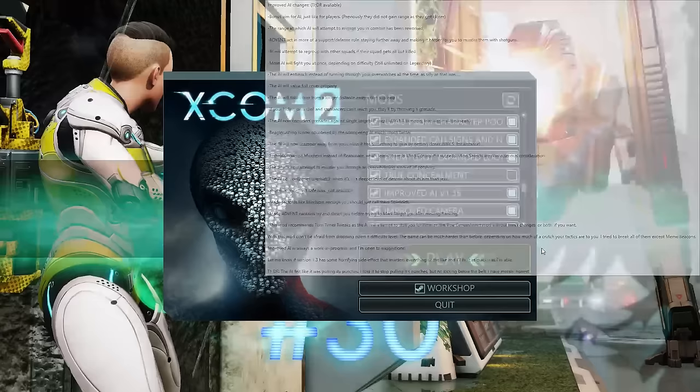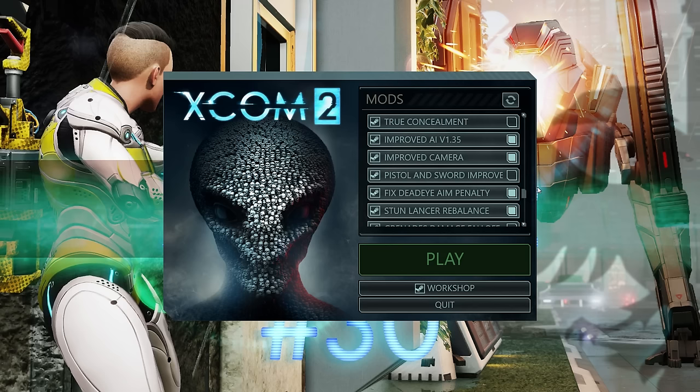Improved Camera allows you to move the camera in 45-degree increments rather than 90-degree increments. Fixed Dead Eye Aim Penalty changes the dead eye penalty from minus 25 to minus 10 — because minus 25 in the early game when you've got a 70% shot turns it into 45%, which is just no. I've personally tweaked this to minus 15 rather than the mod's default minus 10 to keep it from always being a great option.